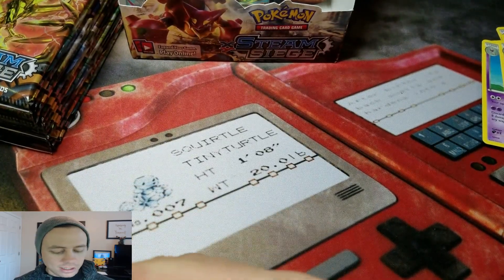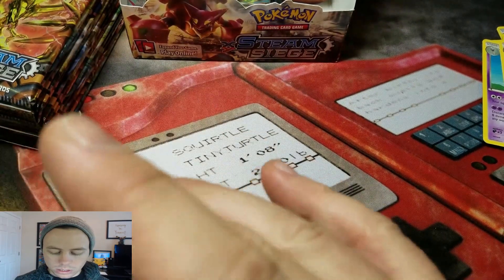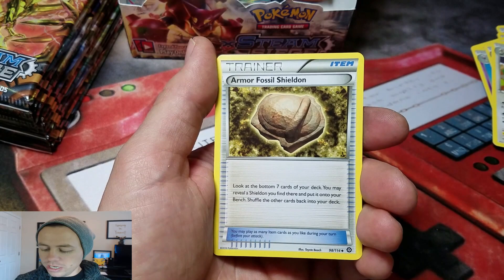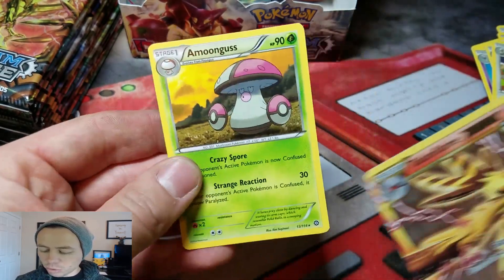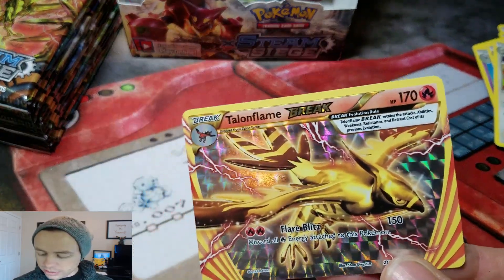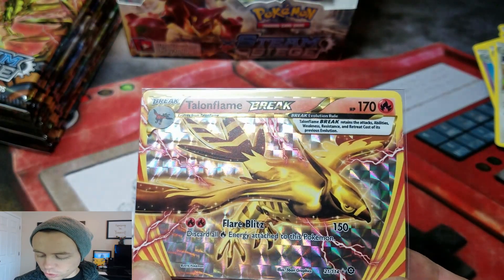The classic Pokédex. Next pack: Nuzleaf, a Braviary, Armor Fossil Shieldon. Sweet — Talonflame Break, followed by an Amoonguss. Nice. I've only gotten this one once before.